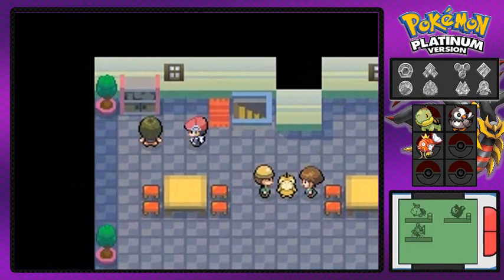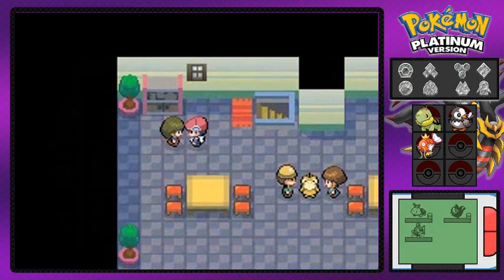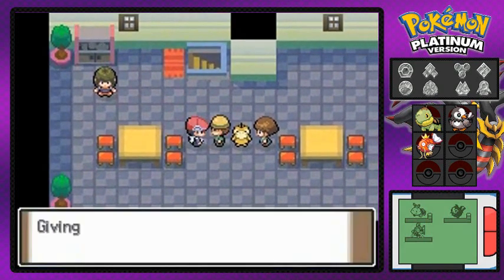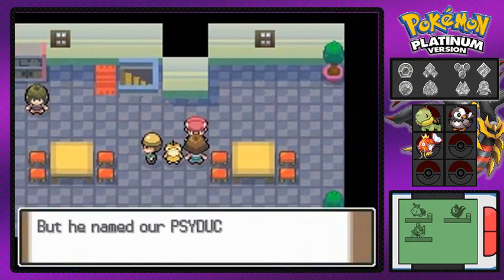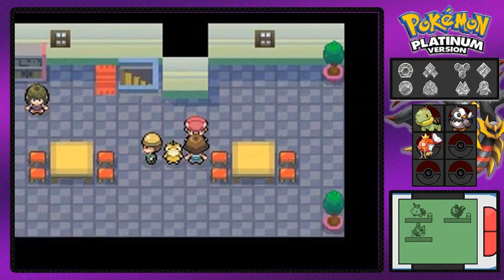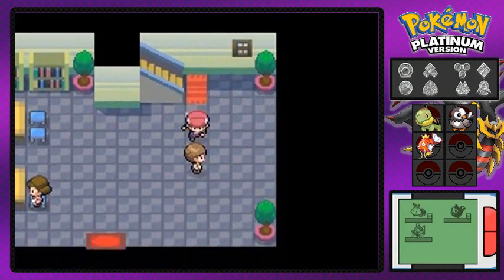This is not a live commentary — this is me just narrating over the game, like old times. This guy gives us a Dusk Ball, which you can use for any Pokémon inside a cave or at night. This person is talking about nicknames and named her Bidoof Yellowstone, which is cool — I started getting into nicknaming my Pokémon as part of a change I made last year.